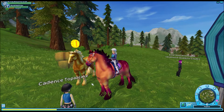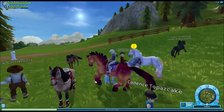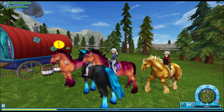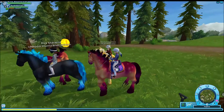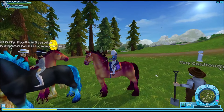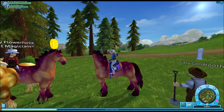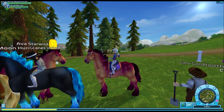My horse seems to like that one — he keeps looking at it. And then of course we have the one I'm on now. In its normal coloration, it's a tan — like a buckskin, I guess you would call it. These are also 599 star coins.